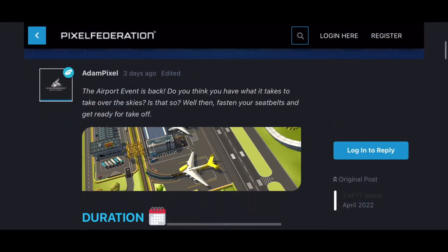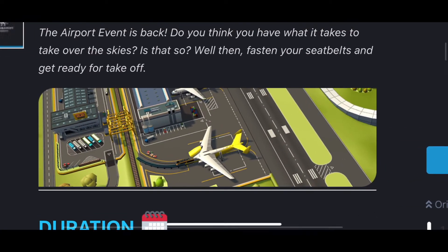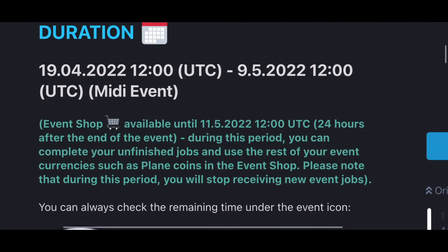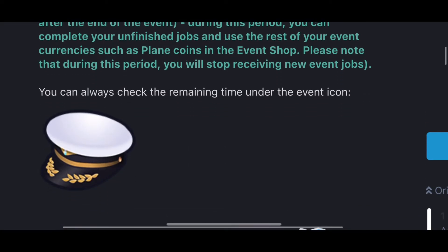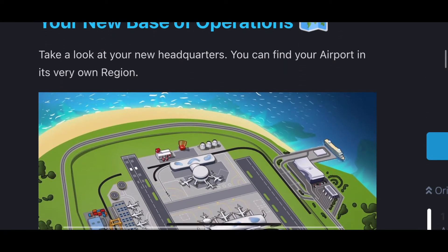From the forum you can actually see the event — the airport event is packed and really nice, as it says fasten your seatbelts and get ready to take off. It's coming on a night in April and ends at the 9th of May. As usual, it's 48 hours to complete your shopping or claim all your rewards at the end of the event, and of course as the icon states, you can see the remaining time.